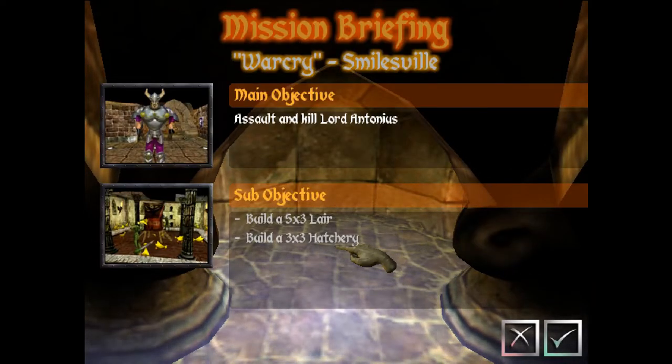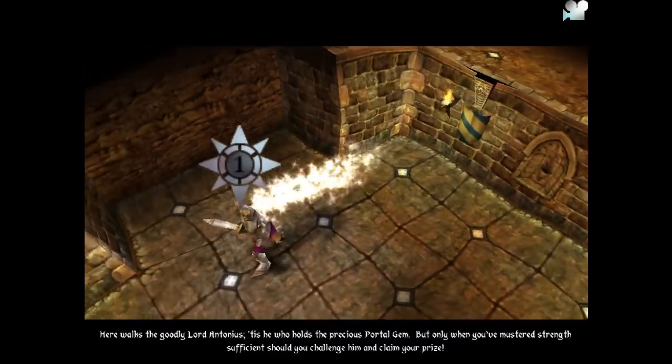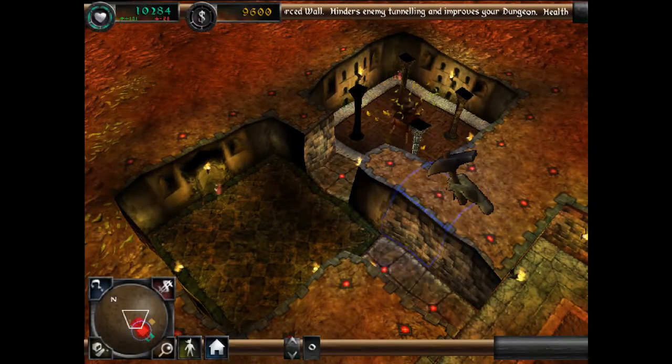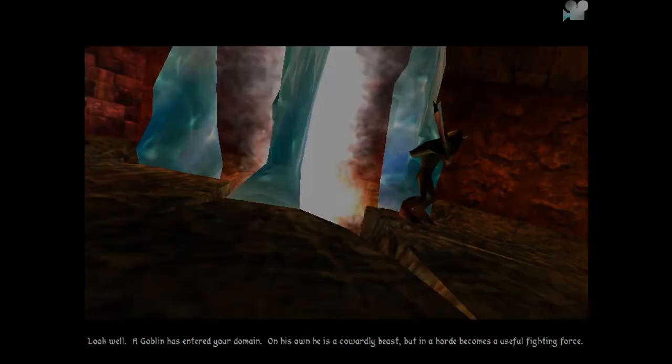The missions start with a small description of the scenario to set the scene and give you a hint about any limitations. The first mission, Warcry, is straightforward — it's pretty much a tutorial. Just go find the enemy hero and kill him. Here you'll be introduced to the first two rooms: the lair, used by your creatures to relax and recover from battle, and the hatchery which provides food. These two rooms will attract the goblin, a low-end creature that isn't very strong alone but in groups is enough to do the first few missions.